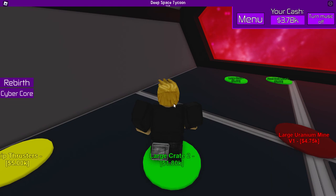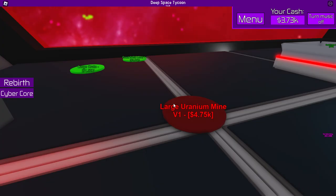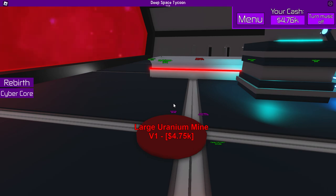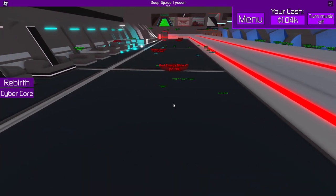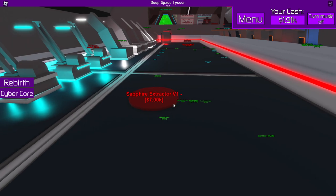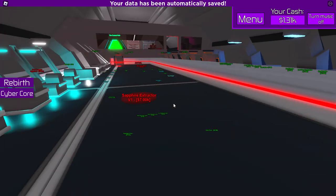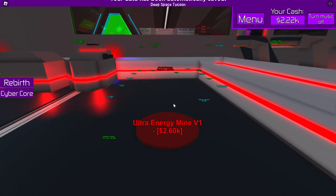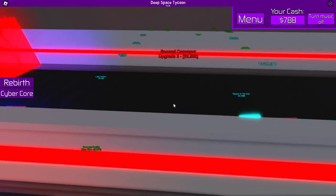There's a bunch of stuff over here. There's a seven thousand option — I kind of want to do that, to be honest. Wait, is there another upgrader? Ultra energy mine — not sure about that. Let's get this one. It's just regular — darn. But I'm actually kind of looking forward to it. Oh my word, that is fast!